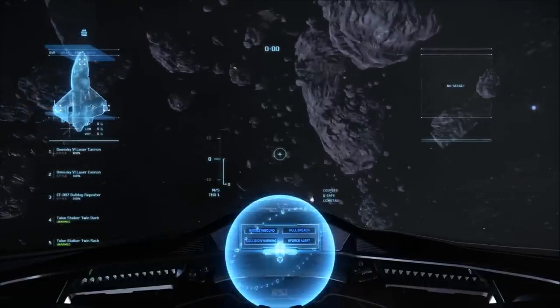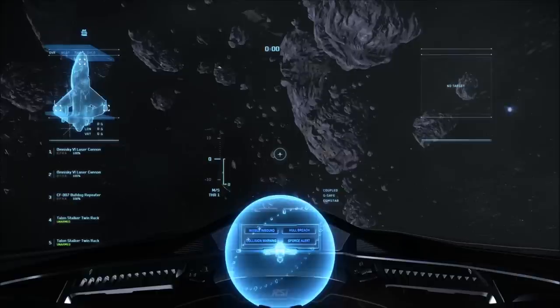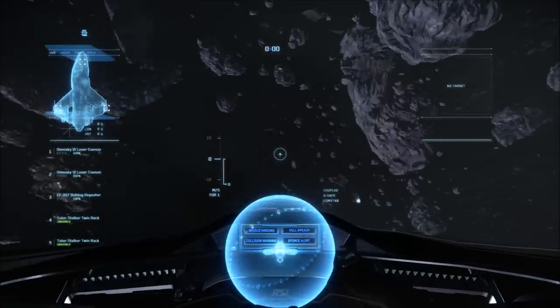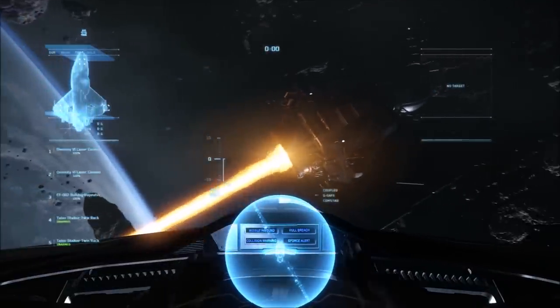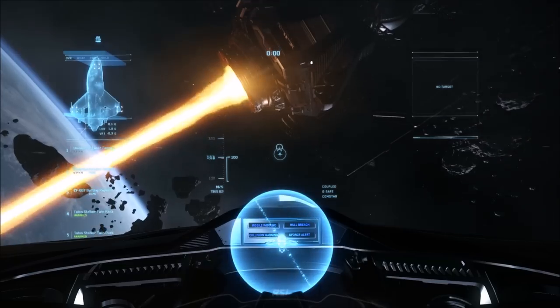Hello guys. This is going to be a short video on how the flight mechanics work in-game as of right now. I'm going to be flying around the terraformer to show you guys how the 300i handles turning around objects and how IFC modes can affect the drift on the corner velocity reaction of how the ship gets affected in zero-g, and thus how tightly you can maneuver when in battle or just flying around in space.